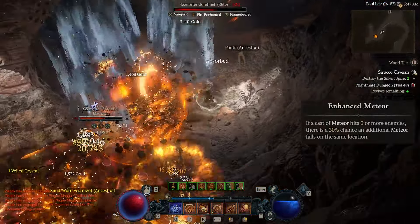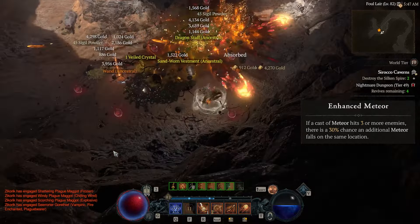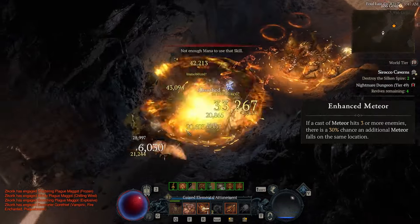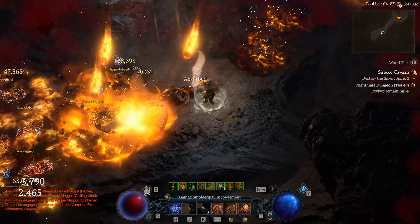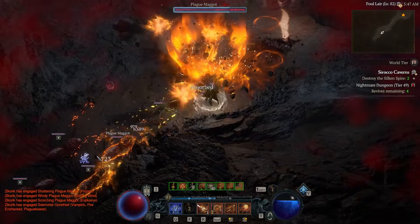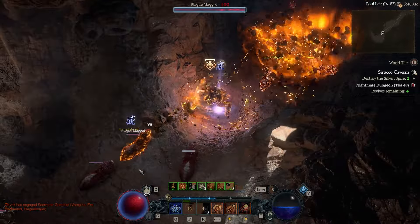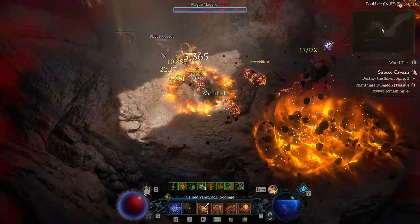The same thing applies to the first meteor upgrade, Enhanced Meteor: if you hit three or more enemies with your meteor, there's a 30% chance for another meteor to fall in the same spot. The Starfall Coronet triggers an extra meteor for this proc as well. Basically, anytime you cast Meteor you are going to get four guaranteed with a 30% chance at two more from Enhanced Meteor.